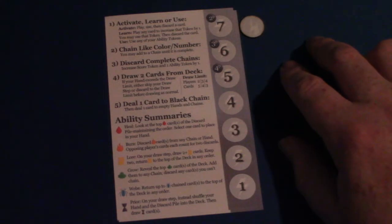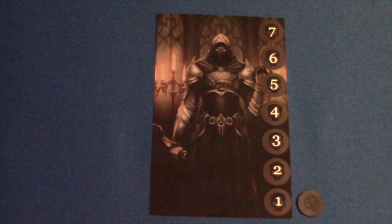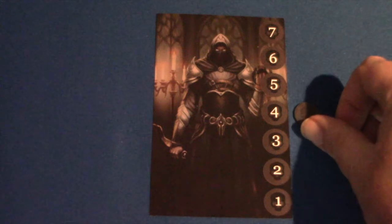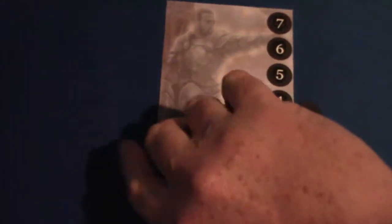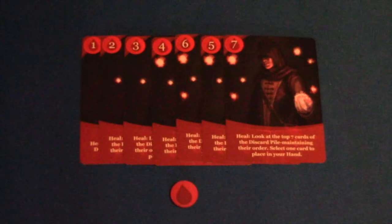It's cooperative in the sense that you're all banding together to defeat the Black Wizard, but there's only going to be one winner. If the Black Wizard's token reaches the required score, all the players lose. The token moves up as the black chain gets scored and any time the deck runs out of cards. So the players must work together to discard the black chain and prevent the deck from emptying, but in the end there is only one player that could be crowned king.